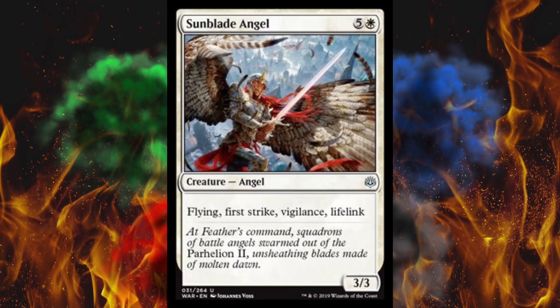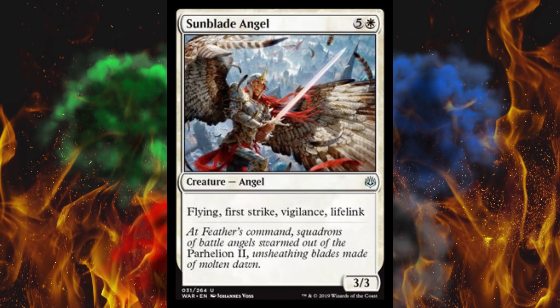Next up, Sunblade Angel — a 6-cost 3/3 with flying, first strike, vigilance, and lifelink. Sorry, Lyra's still better. But this has everything. I would absolutely drop it into a Boros-colored but not Boros-heavy enchantment deck — every aura, every enchantment do-something deck. This creature doesn't directly have a 'for every aura attached to this, do this' ability, but come on — you drop a boosting aura onto this thing and you're gonna get some serious mileage out of that.